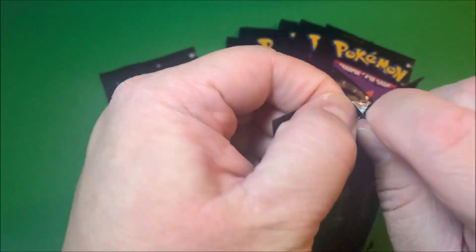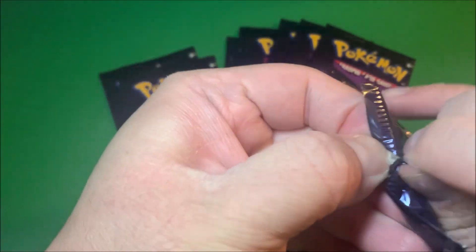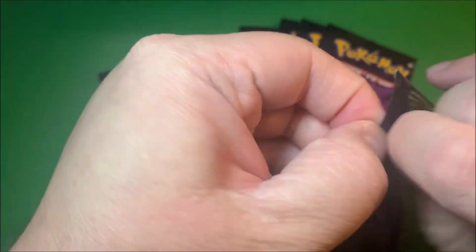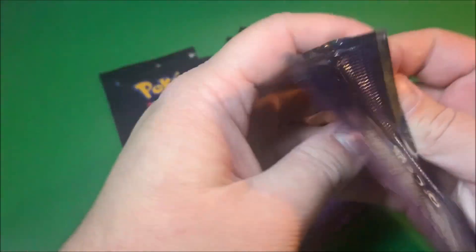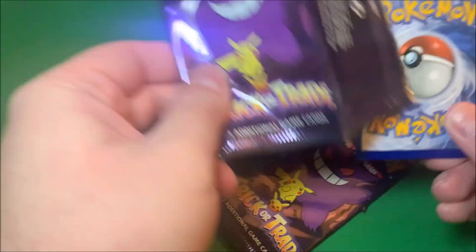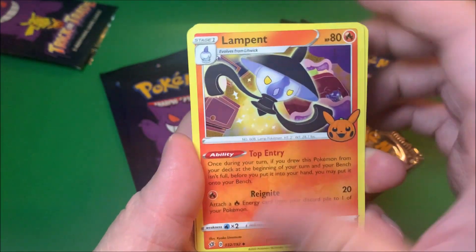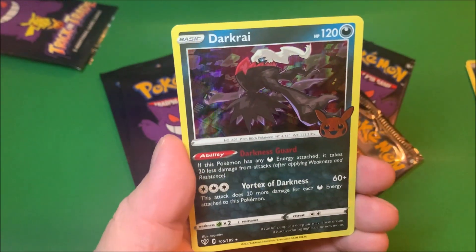So when you open these, if you're going to do the card trick, you face it away from you with the Gengar toward you, then take the front card and move it to the back. And we have a Lampet, Murkrow, and a Dark Rye.